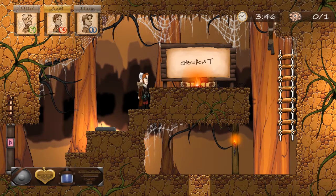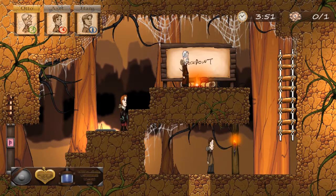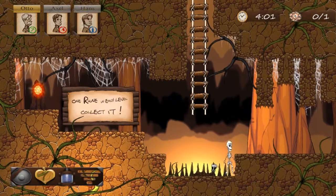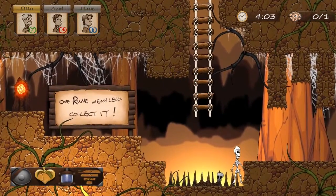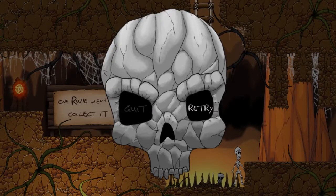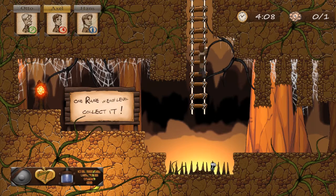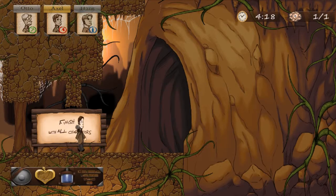Checkpoint — always good. One root in each level collected. Oh, that's what happens now — so we lose one character. Good to know. I've got the room. So how do I get these other guys past? They're finished with all characters.